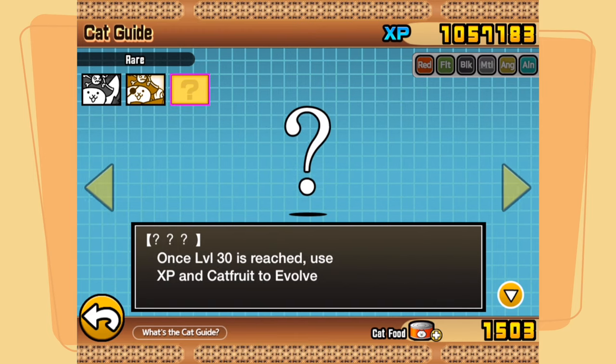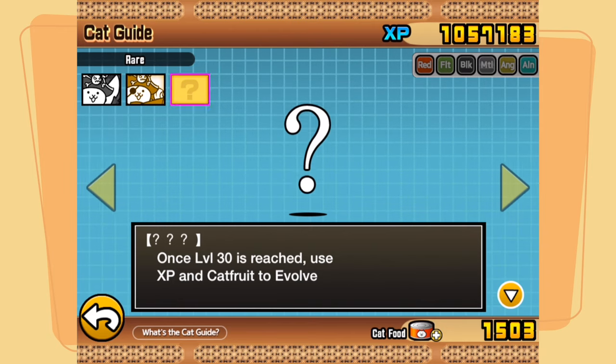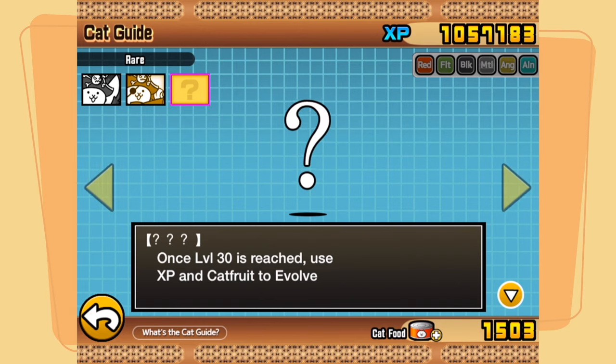Once level 30 is reached, use XP and catfruit to evolve. I've been gathering catfruit for this very reason, and now, finally, I have enough catfruit to evolve him.